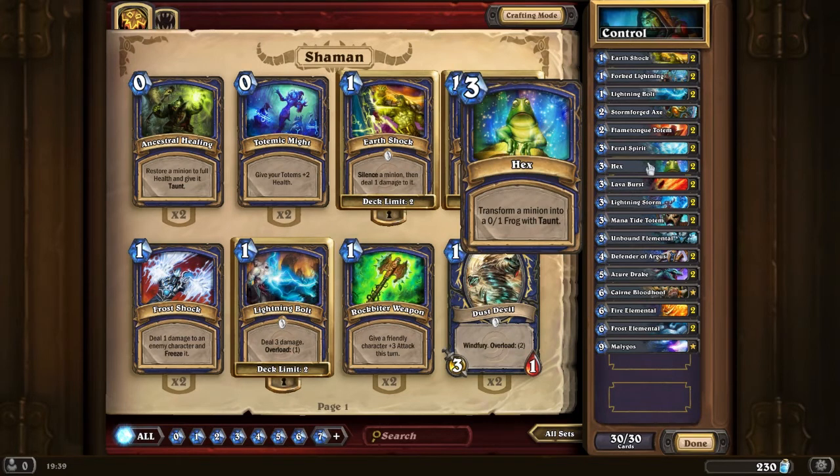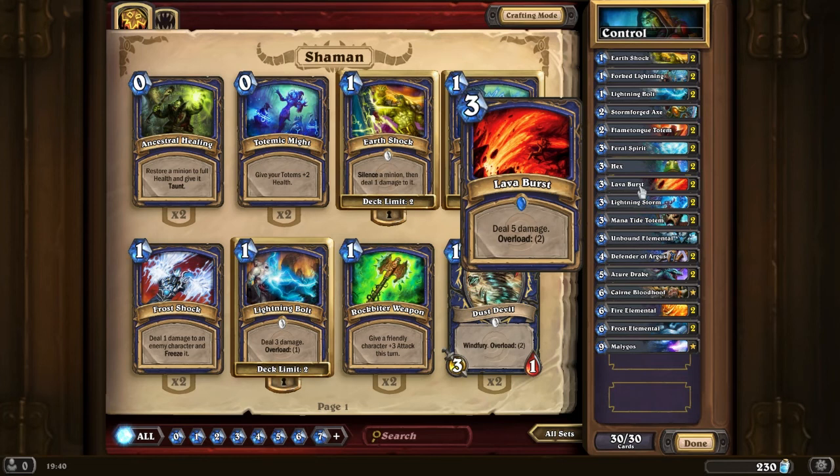Hex — you've seen it in this video, how useful it can be. Get a big deathrattle card or something with lots of value like a legendary — just hex them and they become nothing. They're a 0/1 frog, sure it's got taunt so you can't swing over it immediately, but you can get rid of it so many ways with the cards in this deck. I actually prefer this over the mage's polymorph ability, and I believe it costs 1 less mana than polymorph. Lava Burst: good damage, you can fling it at face or use it to remove bigger creatures in the later game. Solid card.